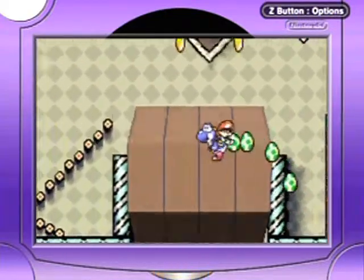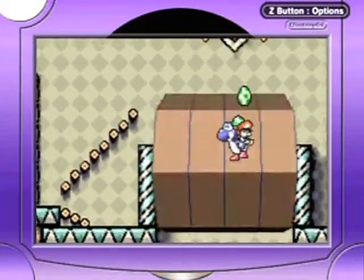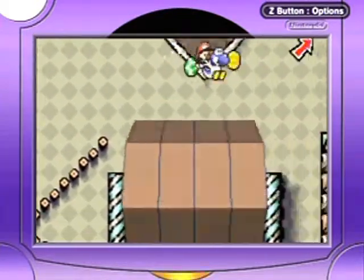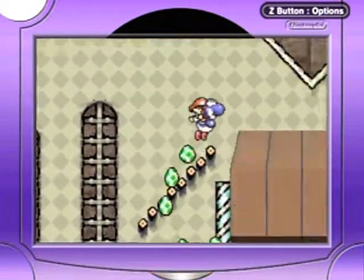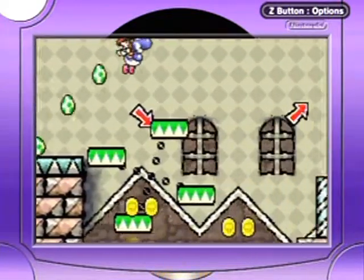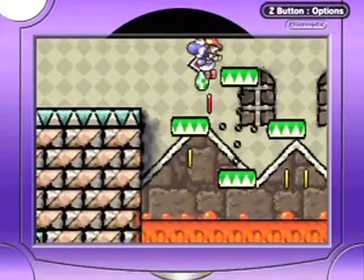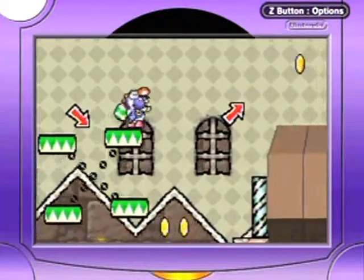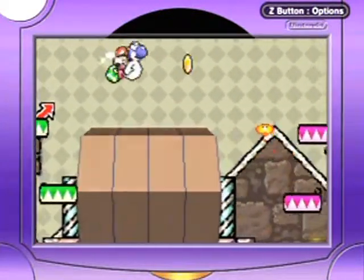You can stand on these things. You can get on them at weird angles — they have a lot more traction than they look. This is like your practice one before you go into some real stuff. So yeah, Salvo the Slime's Fortress. It's gonna be pretty easy for the most part, if I recall correctly. It's just a matter of the boss.